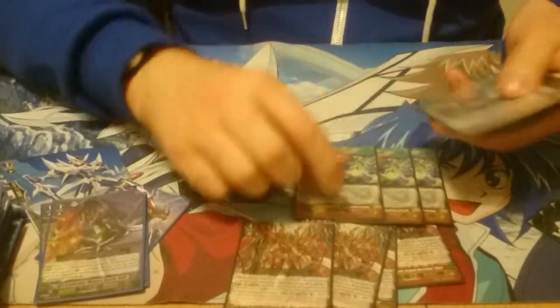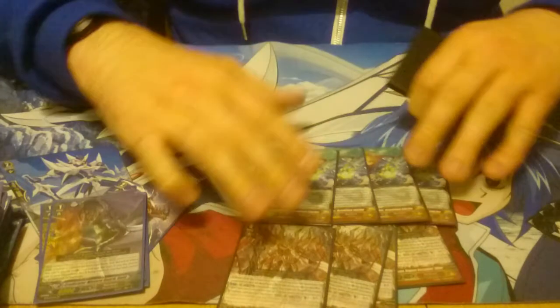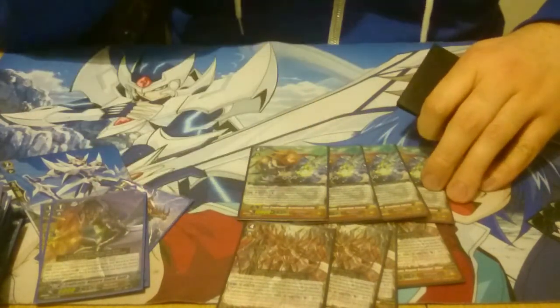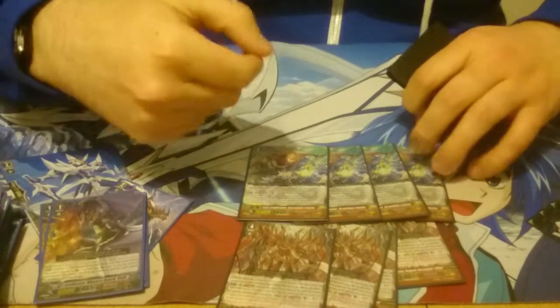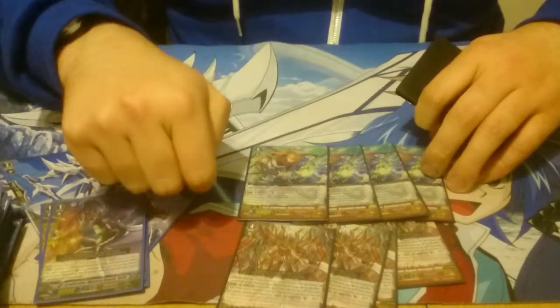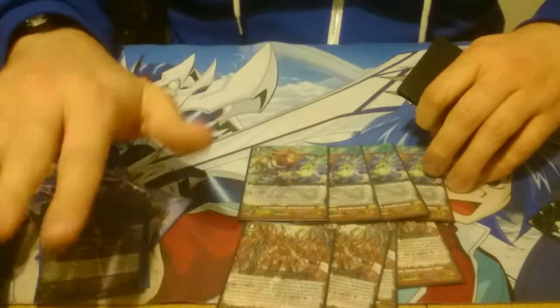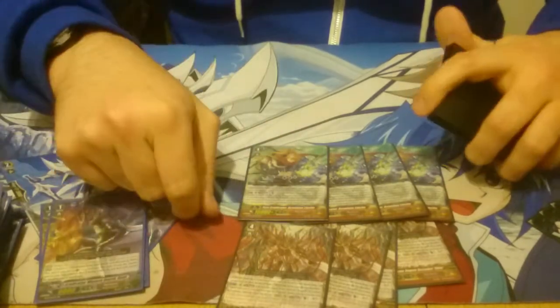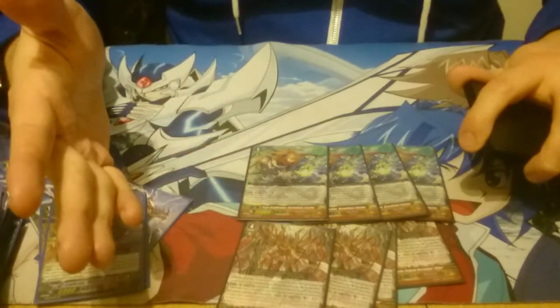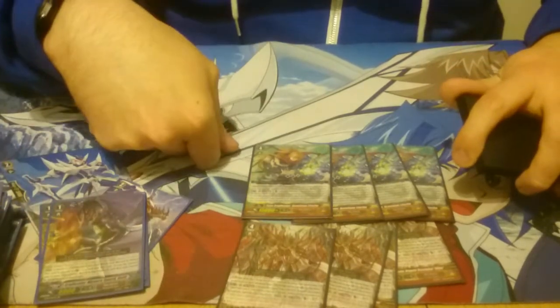This tends to be my first stride. It's good for dealing with boards — counter blast 1, put an Eradicator into soul, builds up the soul for Zillion. For each face-up G unit it kills two of your opponent's units, and if your opponent then has a blank field, you draw a card. So good for wiping out boards. In a game where maintaining field advantage is a big thing, this deals with that.